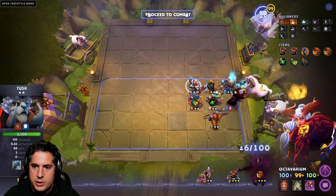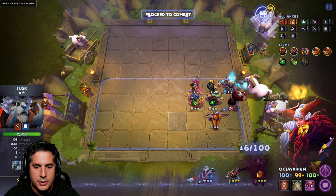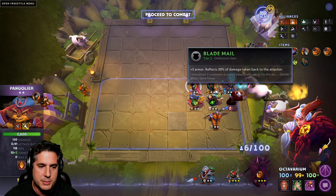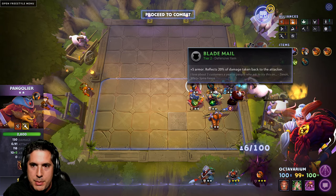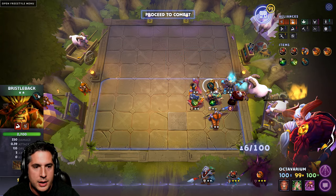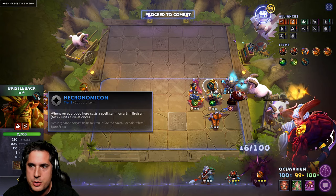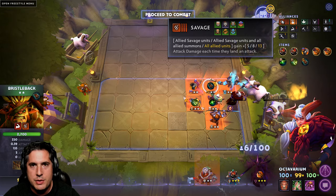The way this works is you start with 6 Heartless right on the field. You're going to replace Tusk with Pangolier when you can. I do like going a Blade Mail on Pangolier because Pangolier's ability attracts damage to him, so Blade Mail actually has a pretty good return on someone like Pango. You're going to want to look for a Necrobook for the Bristleback because of how many Bril Bruisers you're going to be able to pop out.